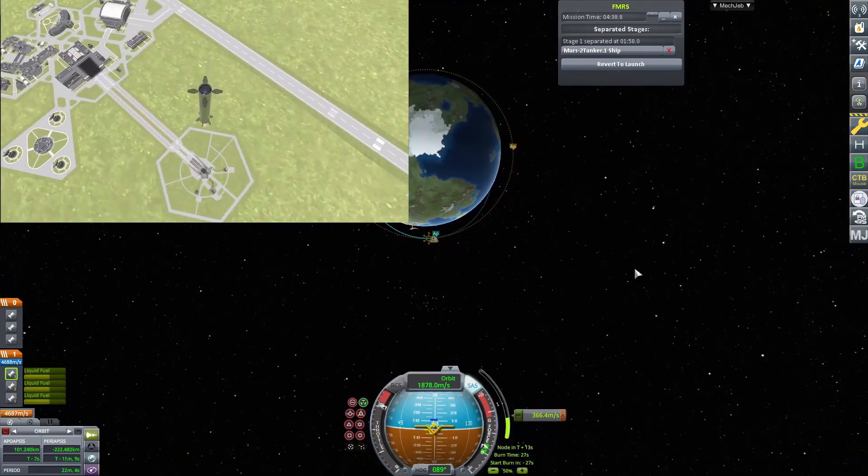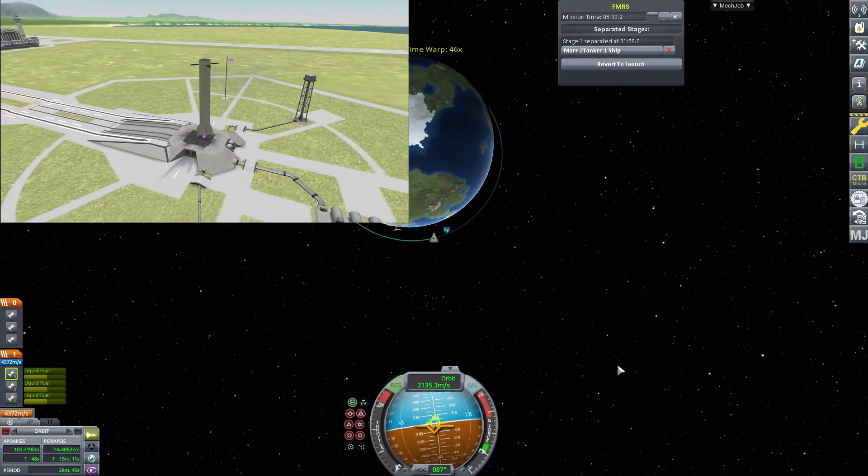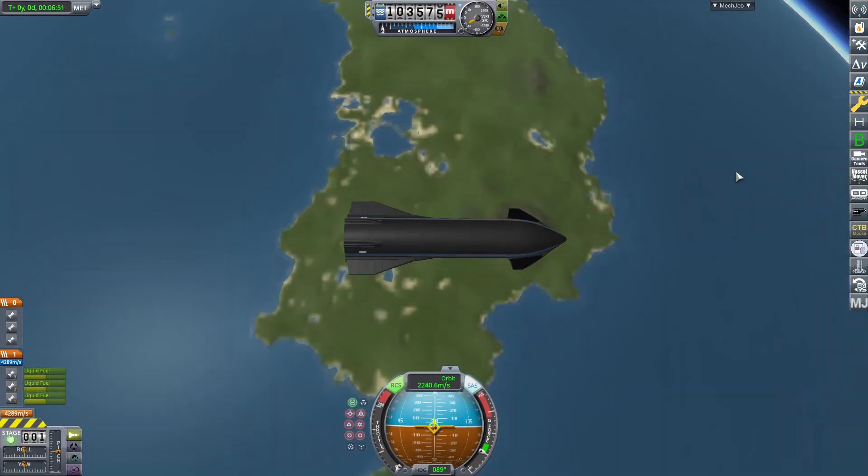In order to control six starships at the same time, I installed a mod called Burn Together. This mod allows you to select a ship as a leader and the others will follow it.